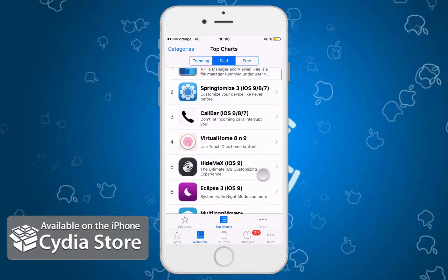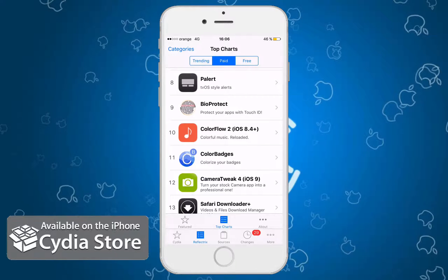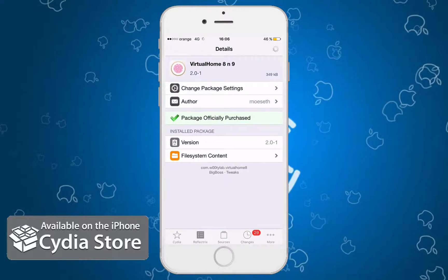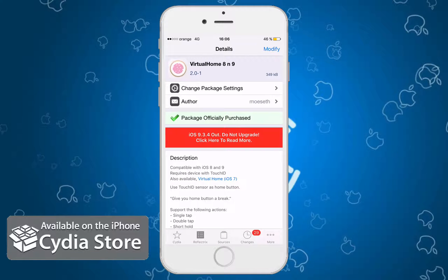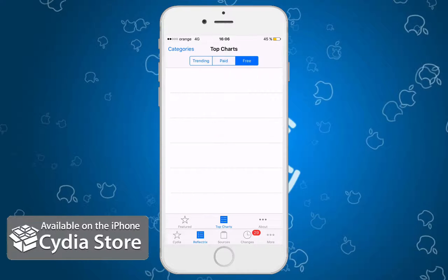As you can see, here is the paid section. You can scroll down and see the top paid applications right now in the Cydia store. One of my favorites is Virtual Home 8 and 9 — it's a really great tweak. I recommend you check it out, and if you like it, buy it. This plugin will save your home button.